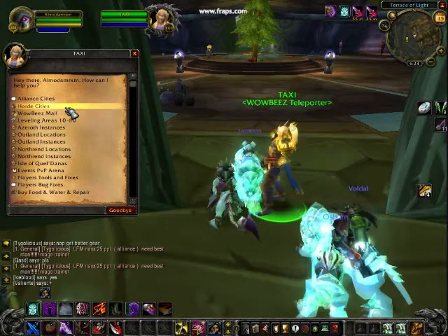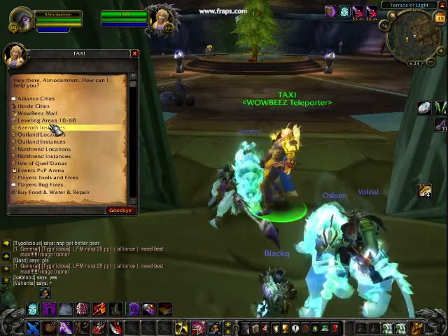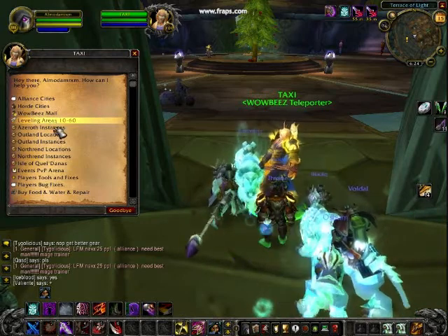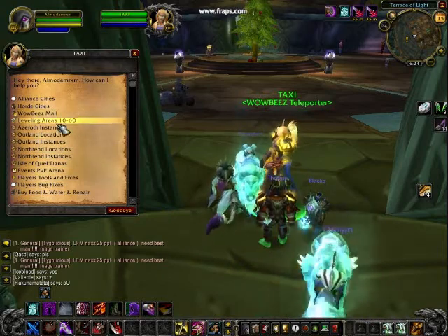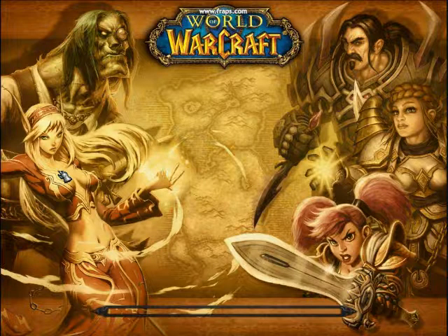You've got your Alliance and Horde cities, which you can go to Alliance and attack them. You can go to the mall, which we're at right now. There are leveling areas, which you don't really need since this is an instant 80 server. There are Azeroth locations, Northrend, and Outlands. And there's PvP, which I'm going to go to right now.